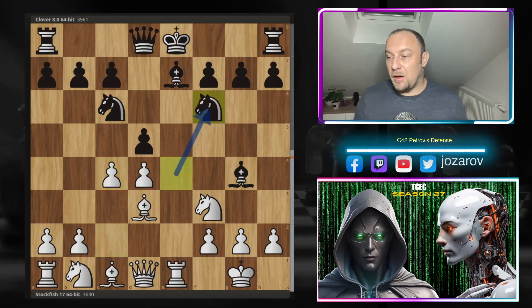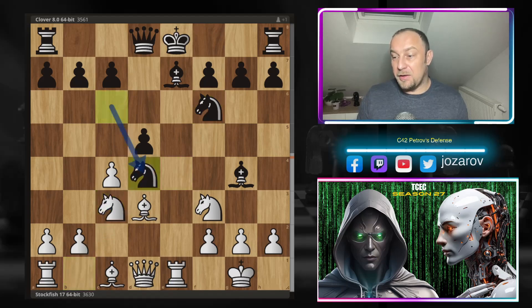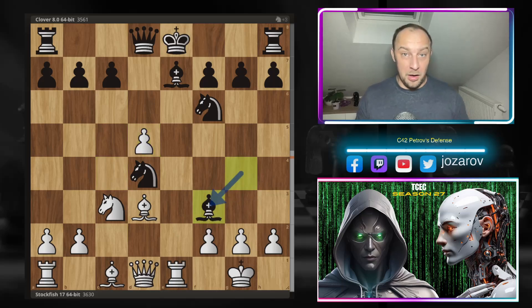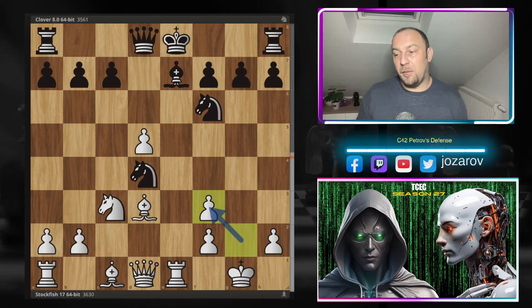So for c4 we have knight to b6 by Clover, simply retreating with the knight. Knight to c3, knight takes d4 - now it's actually working because the knight is not stuck on e4. For knight to d4, c takes d5 by the Fish, bishop to f3. It seems something is going wrong for white - you're allowing your opponent to mess up the pawn structure on the f file. We've now reached a position where white is continuing the game with the bishop pair in an open battle, and Stockfish played a very sharp line to complicate things further.